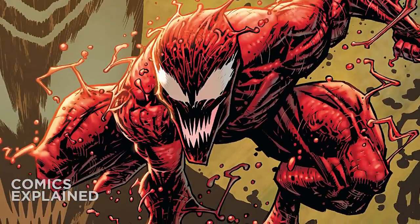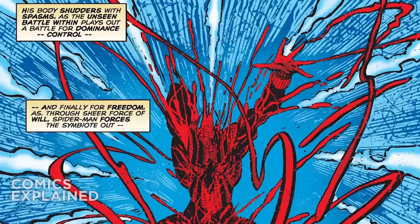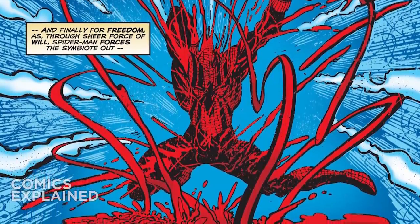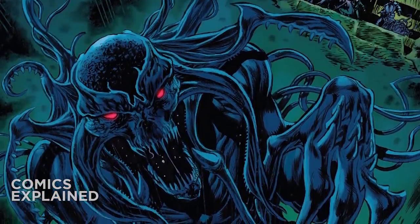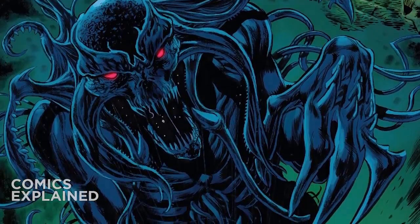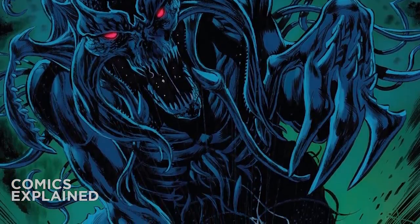One thing that has been shown to significantly damage the symbiote is microwave radiation. During a battle with Firestar, she could have killed Carnage if she had not voluntarily stopped short of doing so. We also see this vulnerability when Ben Reilly uses microwaves to separate himself from the symbiote. So perhaps we can generate enough microwave radiation to take out the symbiote for good. Additionally, the symbiote has shown a vulnerability to dark magic practiced by the worshippers of the elder god Cathone, and was only able to escape because the magic did not affect Cletus Cassidy himself.